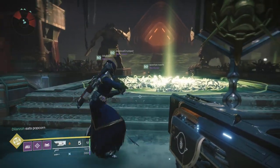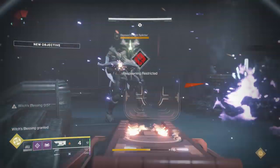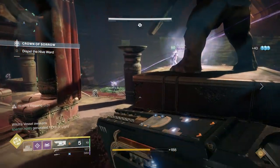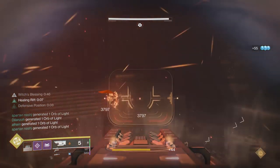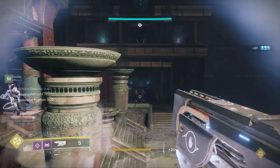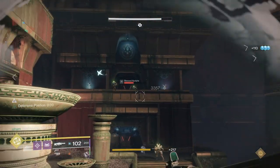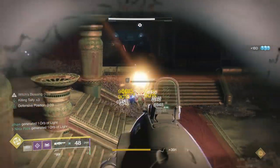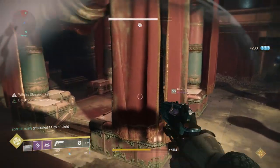For the first encounter, take advantage of range. While being aggressive can help you clear out enemies quicker, there is no reason to put yourself in unnecessary danger to beat an encounter faster. I was the cause of a wipe in the first encounter because I was playing too aggressively, which gave me a lot of experience in what not to do. Instead of running around on the ground the entire time, my teammate and I — who were in charge of clearing left side — resorted to hanging out on the raised structure that holds the giant statue. This meant we couldn't be swarmed by Thrall or meleed by knights, and we had the high ground.